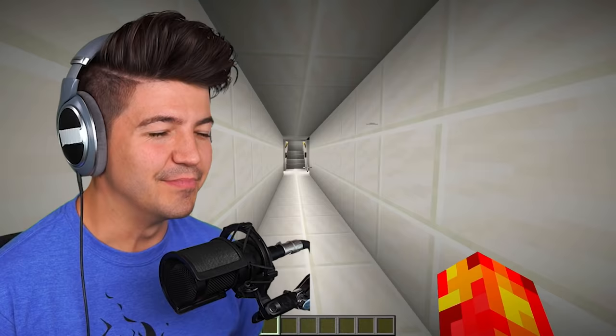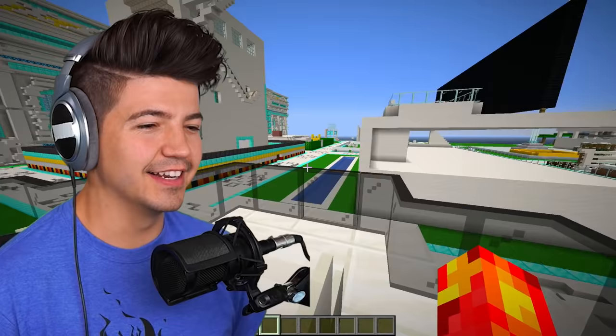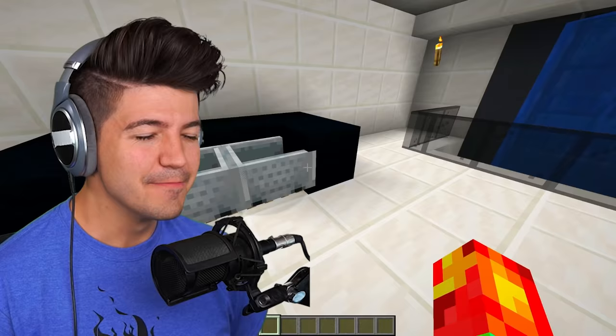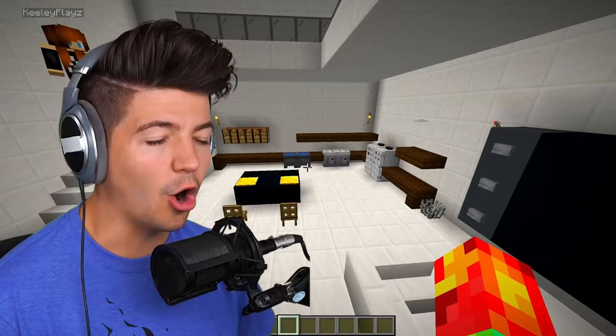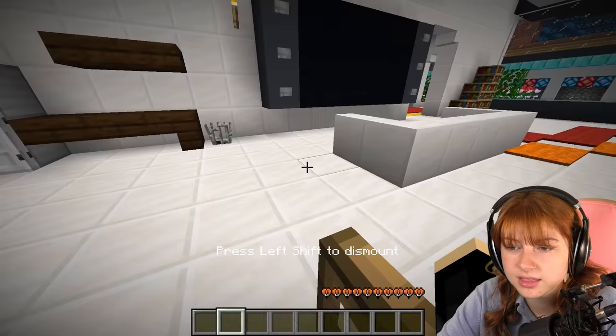I want to check out the second story as well. Master suite — oh my gosh, this is so good. And you can just sit here and judge the other builds from a distance with a view. Look at the minecarts — this is a cool touch. You can get in the minecarts, there's like another staircase that leads upstairs. Look at these chairs — wow, you can sit on them as well. He is so good. Okay, 100% — 10 out of 10.